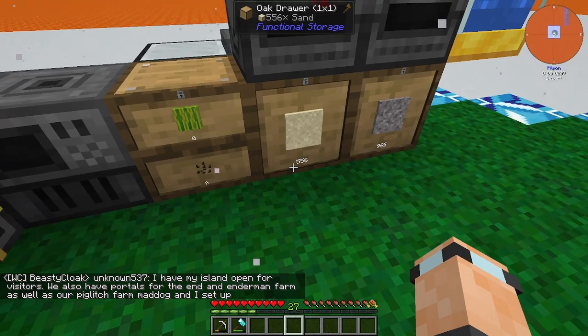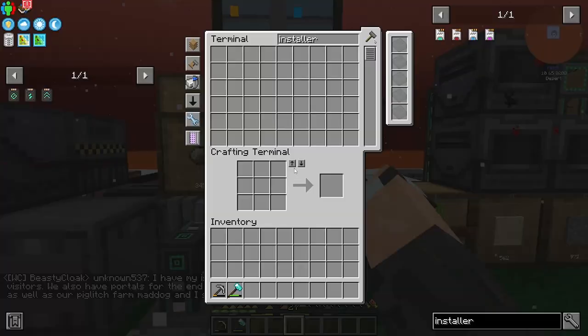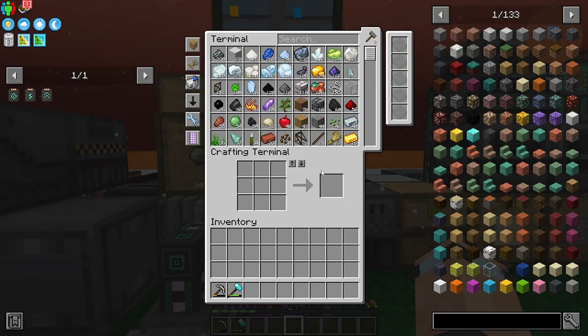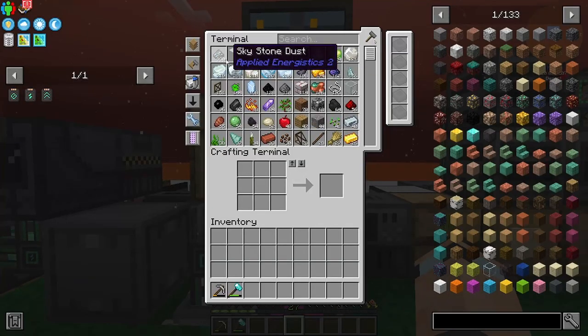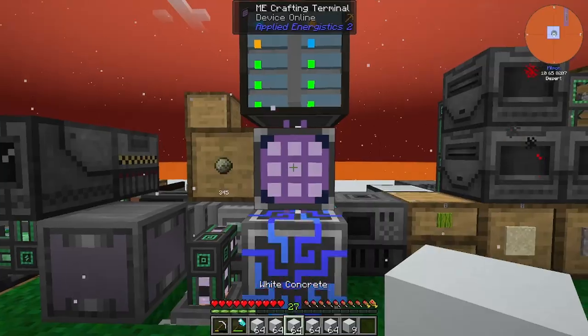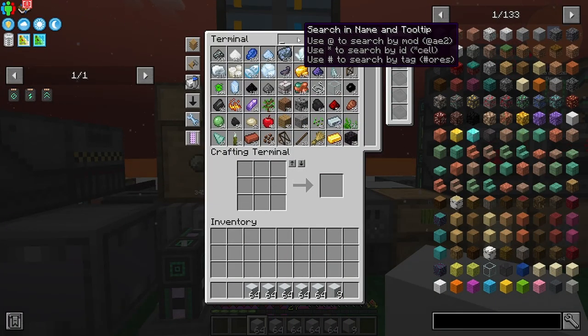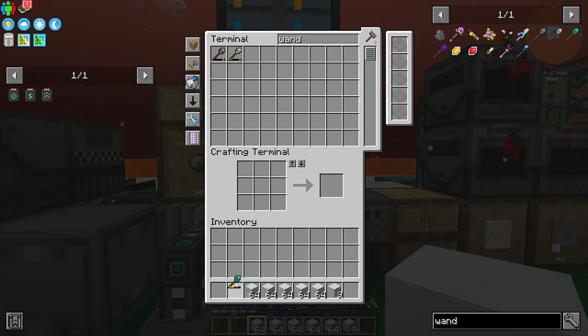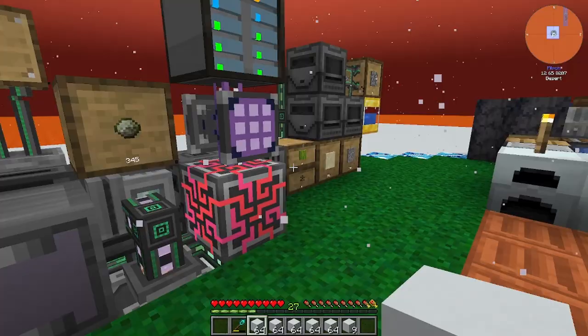This thing is rapid - it means I can stop using these furnaces. Goodbye furnaces, you served us well - now we're using the Mekanism Smelting Factory. This is still a bit hodgepodge, but it's quite quick now - maybe one item every second. That's quite useful. I kind of want to put the roof on now and I do have a good amount of white concrete.